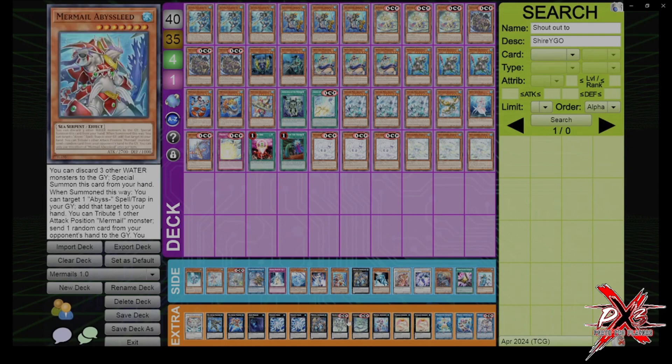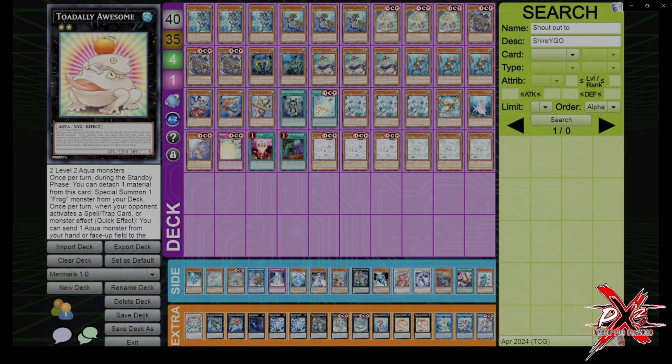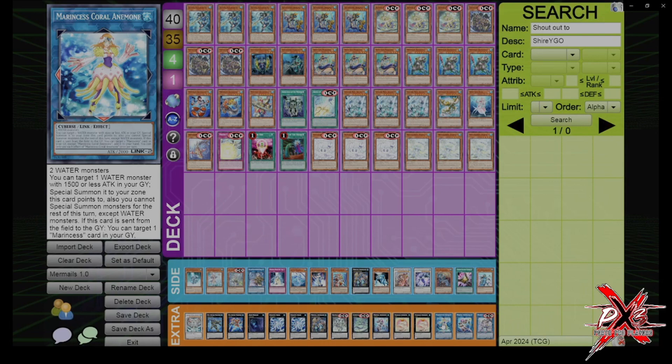Levertree Dragon searches for the trap, but also notably it can detach material and add a Fish, Sea Serpent, or Aqua from the graveyard back to hand — it doesn't matter what level. So this is great for recursion, targeting any of your XYZs, adding back Dragoons, your play starters, Infantries or Marksmans, or Teos for extension. Toad, as always, is crazy — just a free omni. Coral Animally has to revive a Water monster with 1500 or less attack from the graveyard, which is almost like a Promethean Princess, though it targets. After you use it, you can't summon from anywhere except Water monsters, but we're playing all Water.